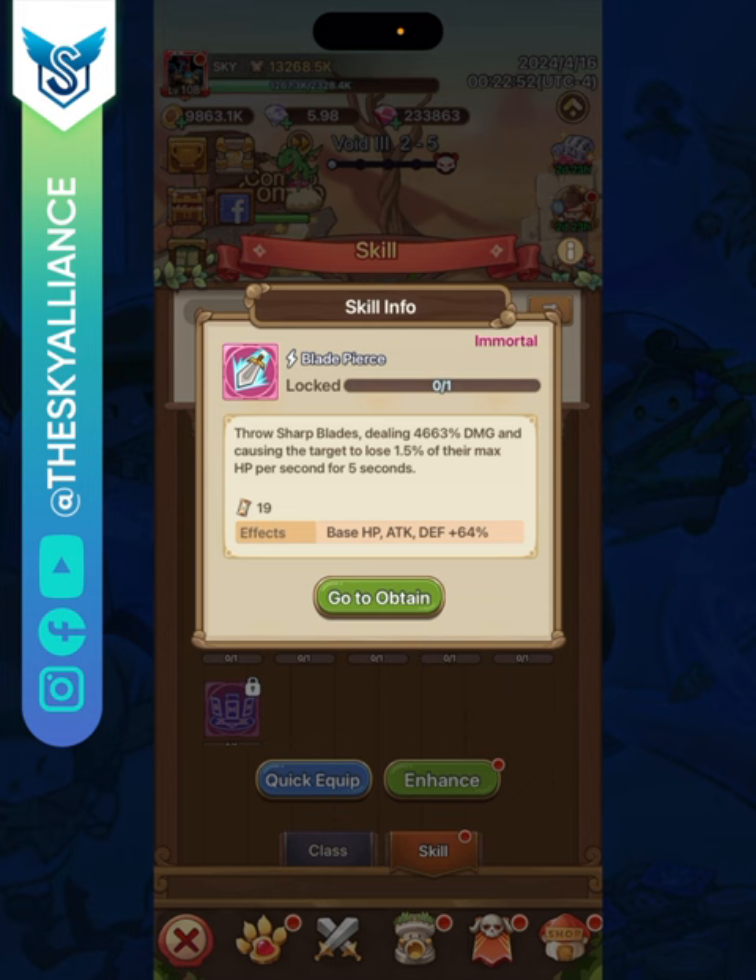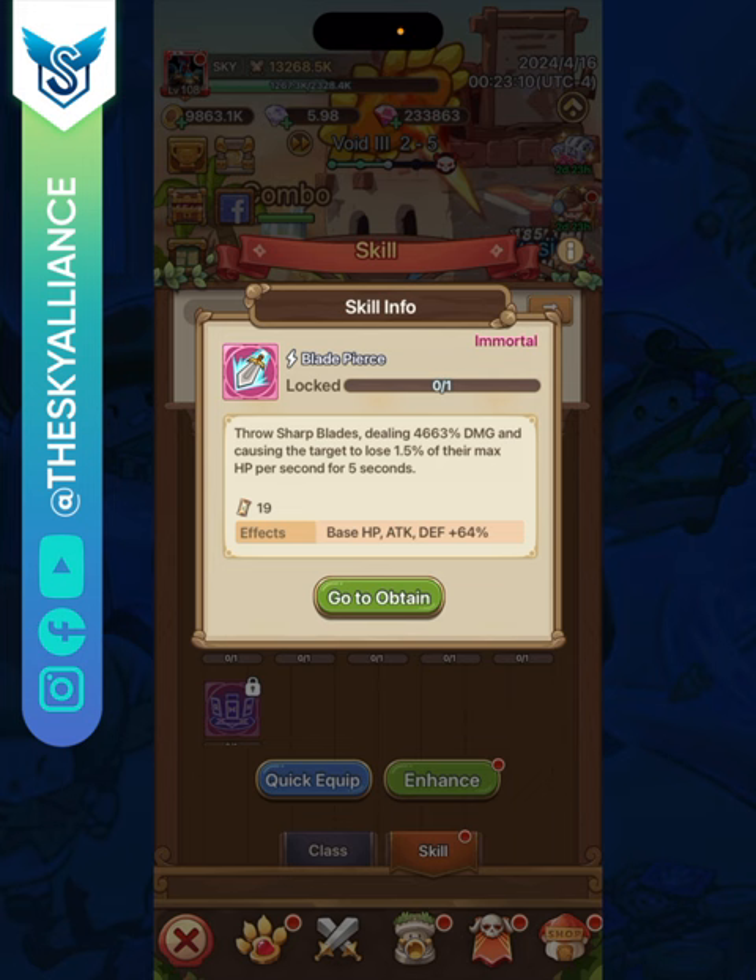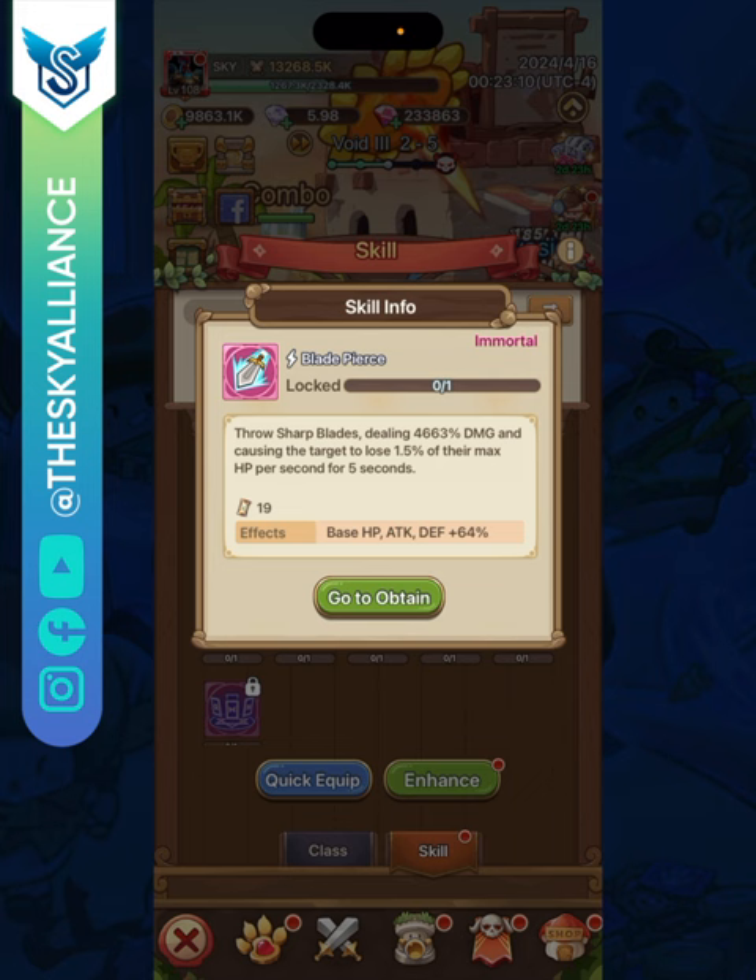Blitz Assault is quite good — it's necessary against mages, which are strong against you. It deals decent damage and gives you three seconds of damage immunity, so the mages' skills at battle start won't hurt you. Blade Pierce is quite important: it deals damage and makes the enemy lose 1.5% of their max health per second for five seconds — that's 7.5% of their total health, a great source of damage for this tank-oriented class.